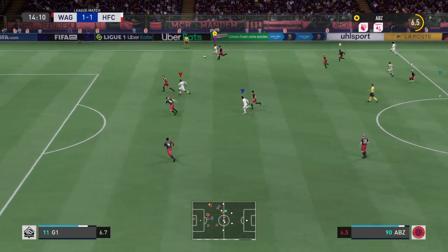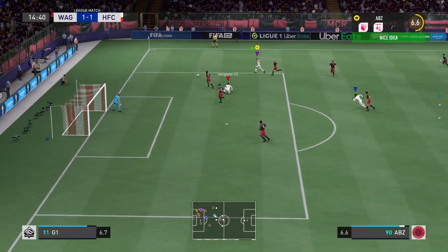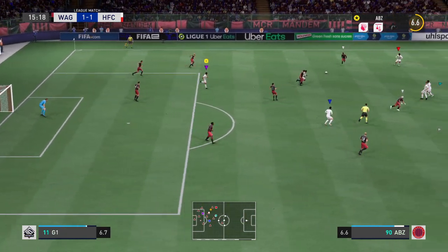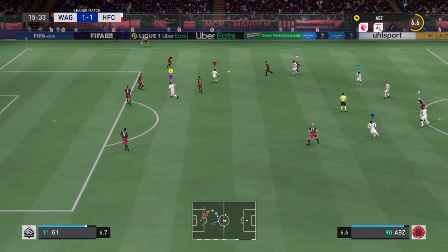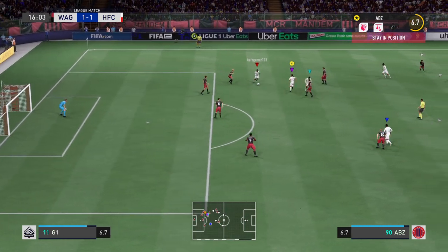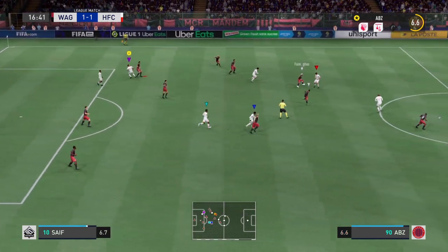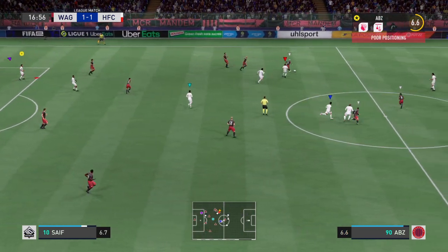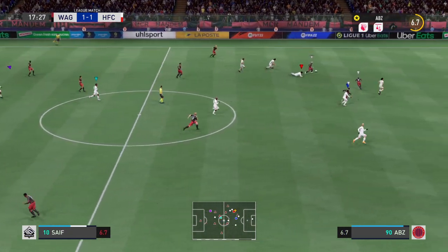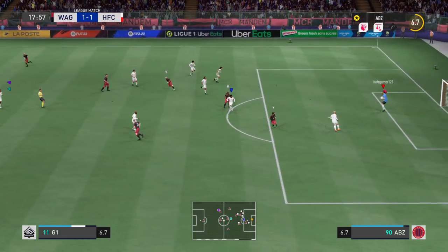Space on the flank and whipped into the box, but the cross not sufficiently well played in. Now Fernandes — an easy one to cut out, really. Good pressure to win the ball back high up the pitch. Well, they're on the scent of something positive. Pretty routine there for the goalkeeper.